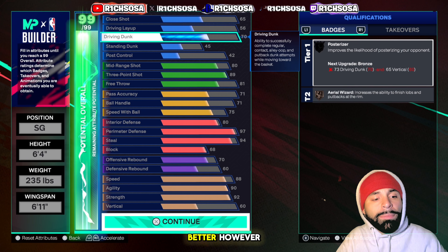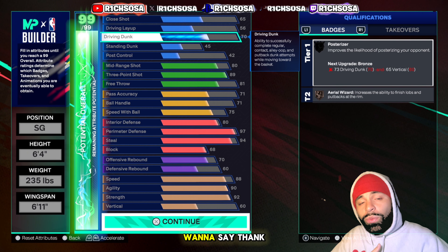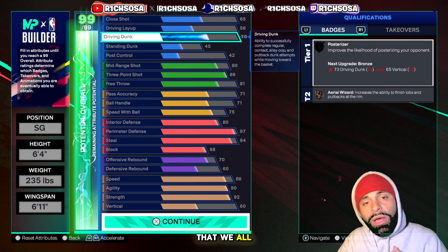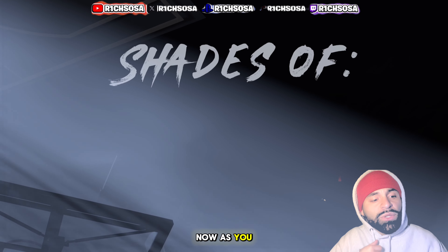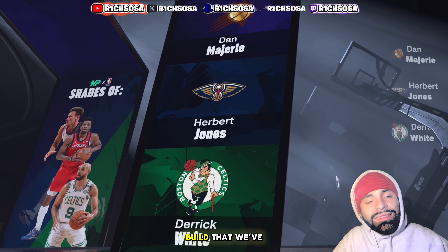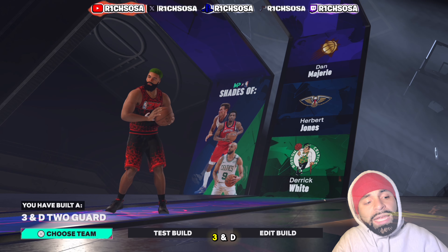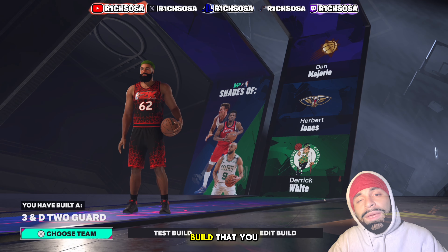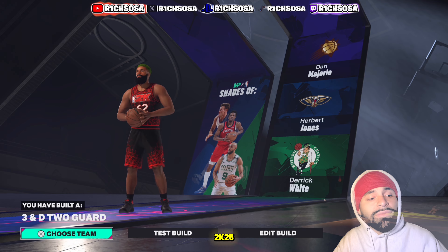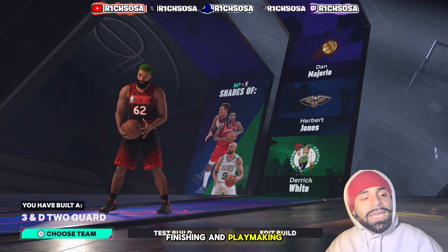You can also throw cap breakers towards perimeter to get challenger and on-ball menace, or towards playmaking badges and passing styles — there are no wrong options. I want to know your thoughts: is there anything you'd change to make this build better? From top to bottom, I think I got y'all right with this one. We get player comparables Dan Majerle, Herbert Jones, and Derrick White — this is the rare and best three-and-D two-guard build you can use throughout all of NBA 2K25.